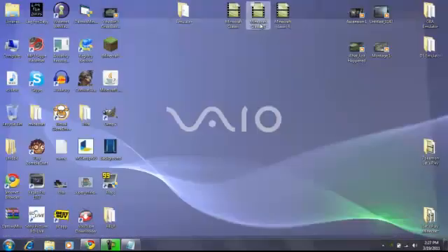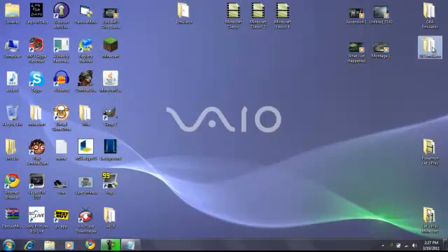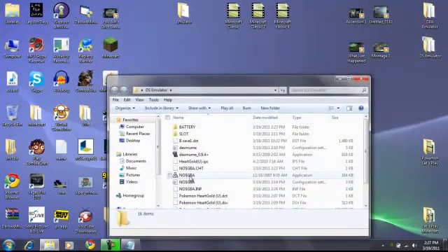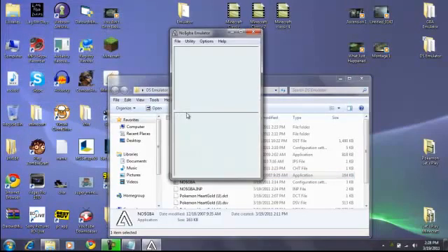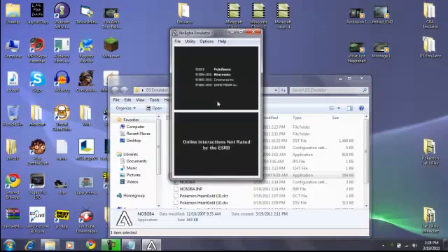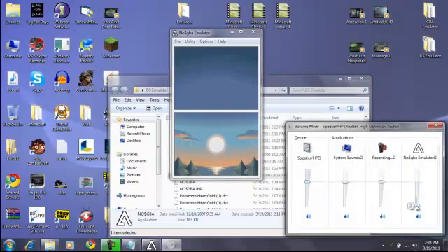After you're done with that, open your folder — I have it in a different folder with another game — open the folder, click nocache gba, and you'll find Pokemon HeartGold there. Just click it and it should load up perfectly fine, everything's good. Then just wait for it to load.